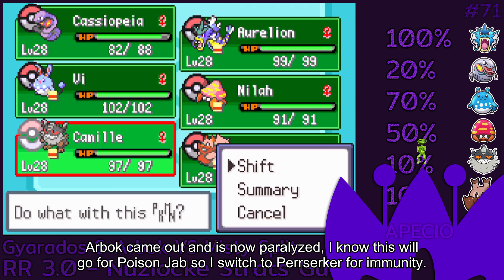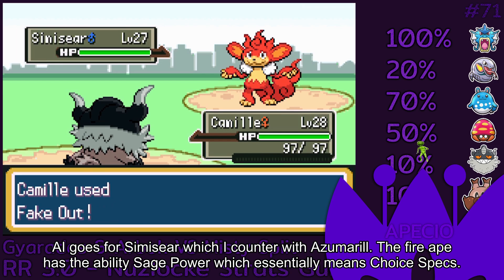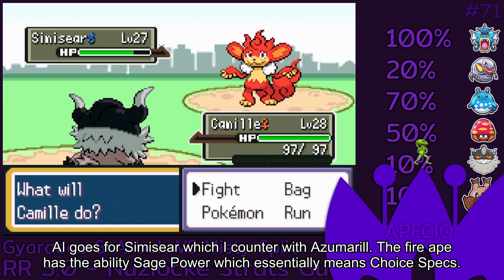Arbok came out and is now paralyzed. I know this will go for Poison Jab so I switch to Perserker for immunity. AI goes for Screech which I counter with a Zoom Roll.